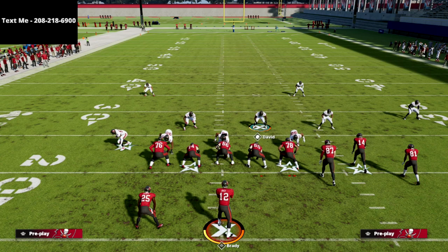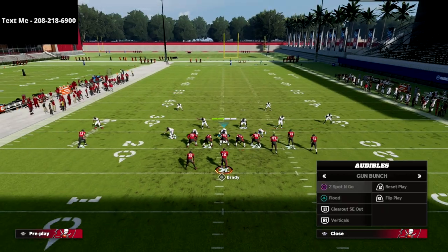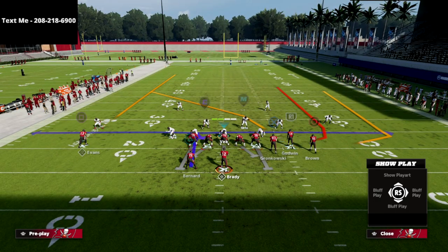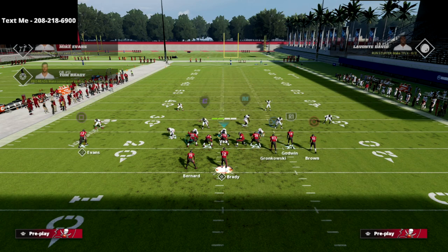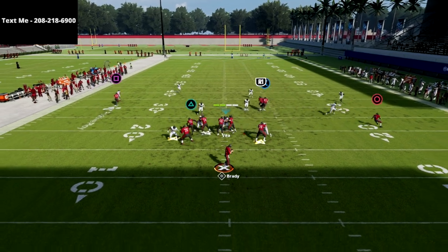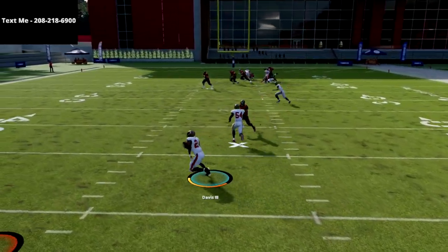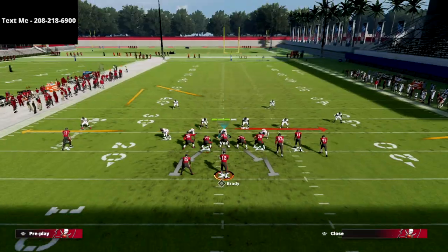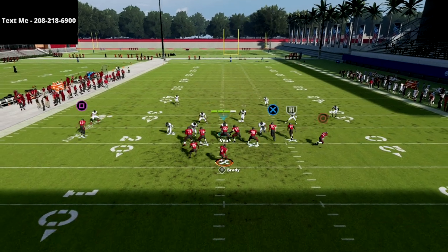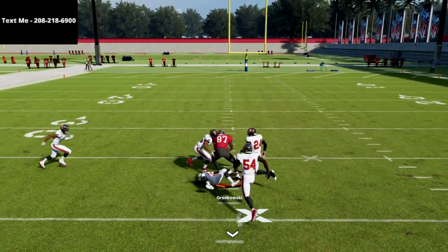First, I want to show you two specific bombs that can absolutely obliterate Cover Six so you know what to think about. Both of these are out of the play Verticals from Gun Bunch. The first bomb is to just streak the tight end. So you're going to see here — I'm just in Cover Six, I streaked the tight end — and typically what I've found is that Carlton Davis played that route pretty well sometimes, but more often the tight end route is going to just torch this, as you can see, over the top for a pretty big play.